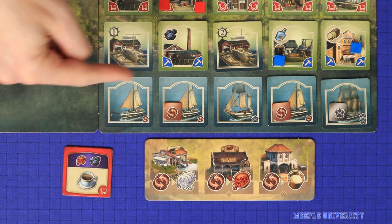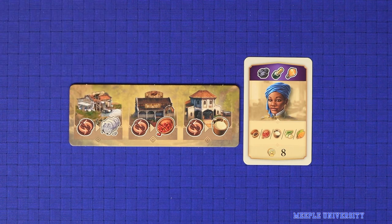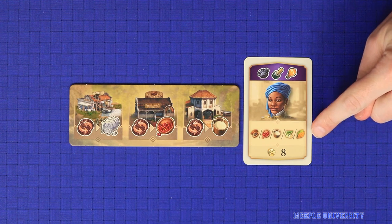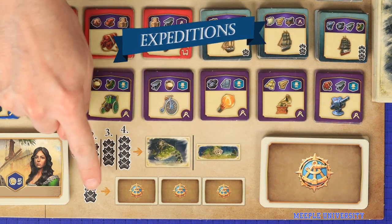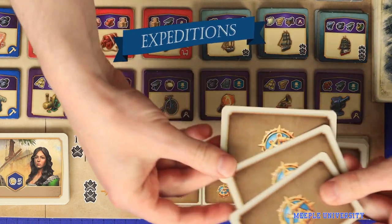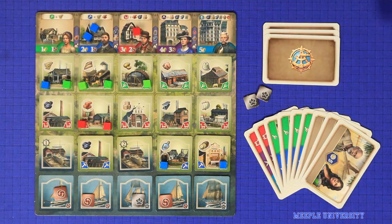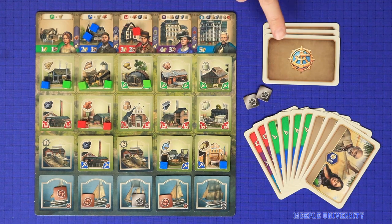When you build an industry, it must go onto your home island. Exploring the new world is the only way to get access to cotton, and for the other 5 new world resources, the only other means to get them is with a specific population card bonus. The final exploration action is to go on an expedition: spend 2 exploration tokens and draw 3 expedition cards. These simply go face down into your play area, and are not considered to be part of your hand. They are used only as part of end game scoring.